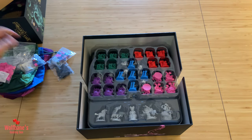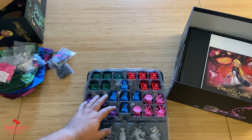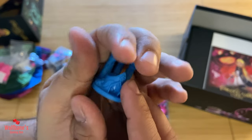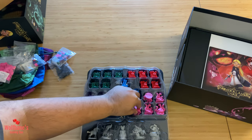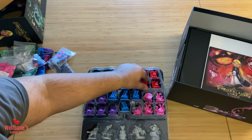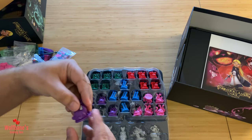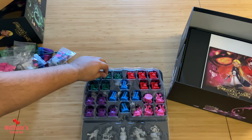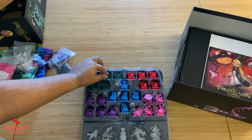Now these are the miniatures that you'll be playing with. They come in the different player colors. The level of detail is good — not the highest I've seen, but definitely good enough for a tabletop game. They're nice and chunky. There's your teapot right there. I'm really curious to see how that's going to be incorporated into the gameplay. Skybound Games have definitely done themselves proud with the quality on this one.